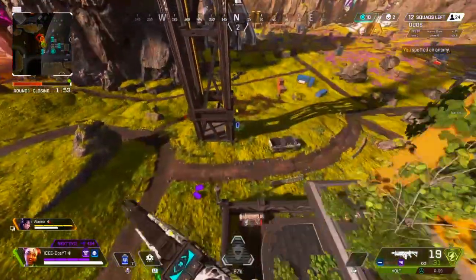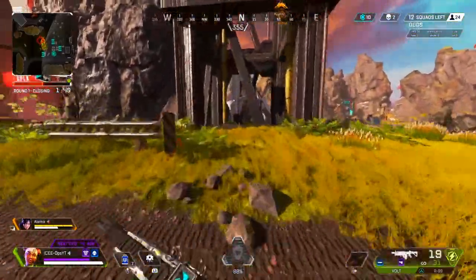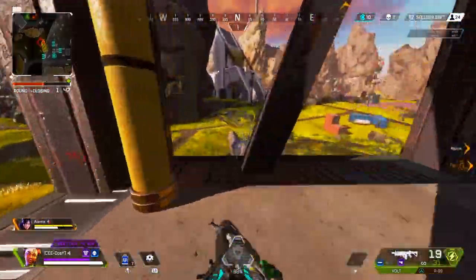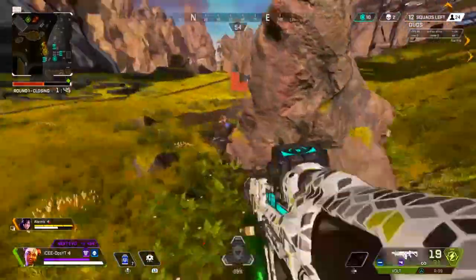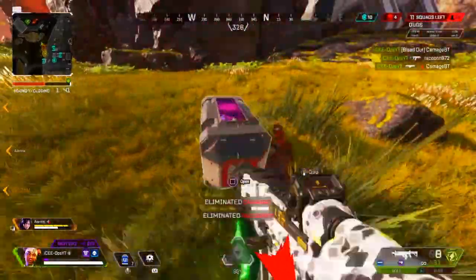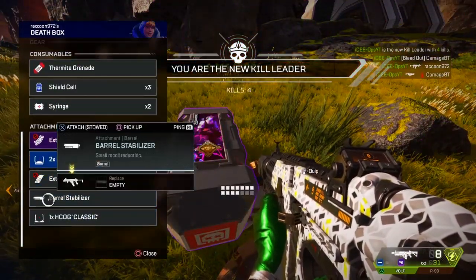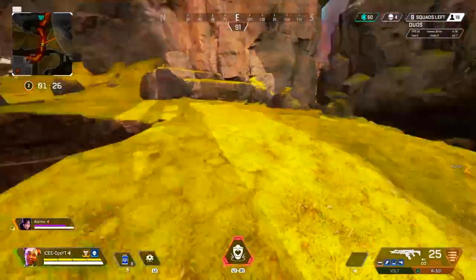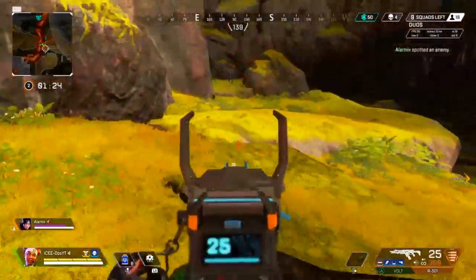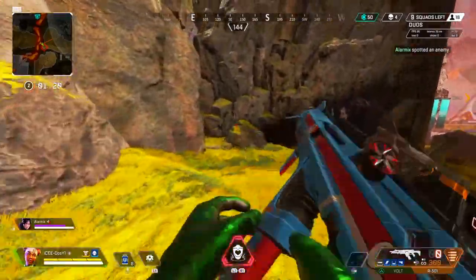Yo, what is up guys? Welcome back to a brand new video. In today's video, I'm gonna be showing you how to wall breach on the brand new map Olympus. I figured this out like a week and a half ago, but I was holding off on posting it because the rank split was on Olympus and I didn't want to get into trouble with EA and I didn't want anyone abusing this on ranked. But now the current split is on World's Edge, so I can finally show you this glitch.